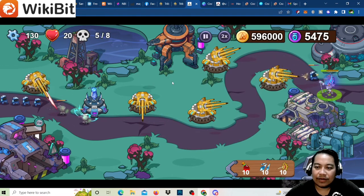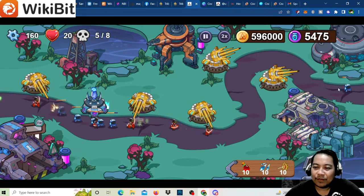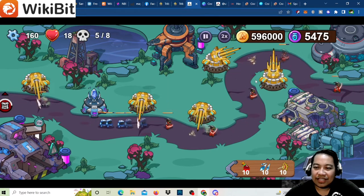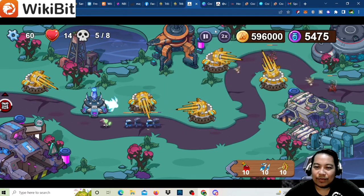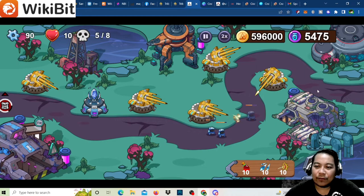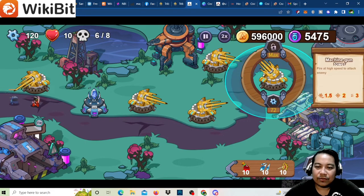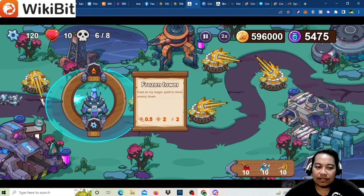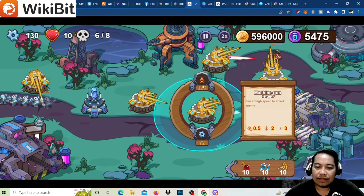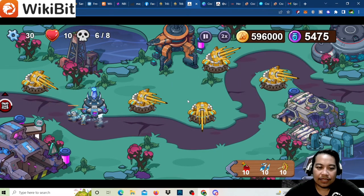We are now less than half health. Coach Joe says to upgrade — upgrade the next machine gun! If we get defeated it will only be two stars, sometimes only one star. Upgrade the fourth machine gun. We've upgraded that one, and this is now wave six.